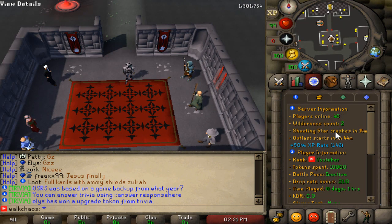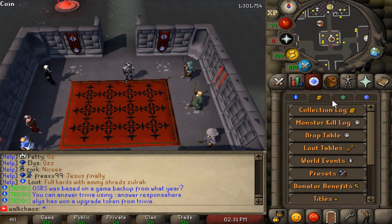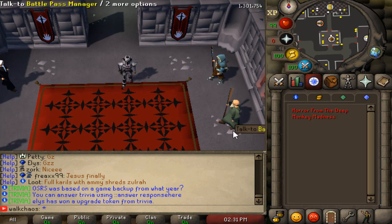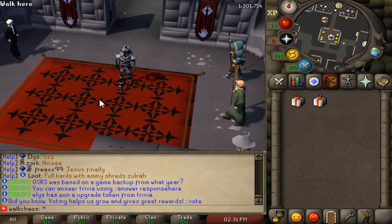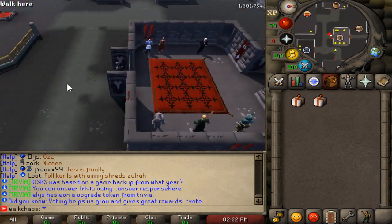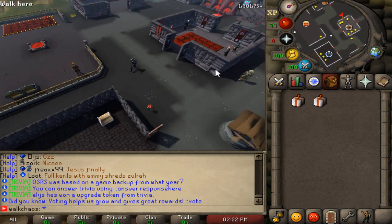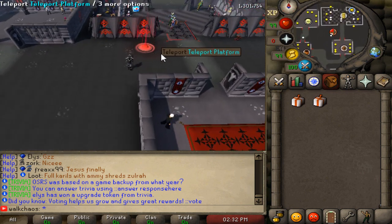Right now there are 48 players online with two in the Wilderness — 50 plus three plus nine total. You can find all the information you need in the interface, including bonuses, collection logs, drop tables, and loot tables. Nexus launched just a week ago on August 1st, so this is a great time to start a fresh adventure. The home area looks absolutely clean.